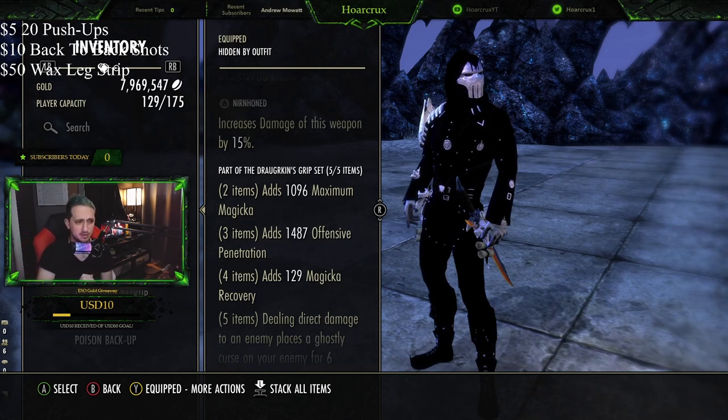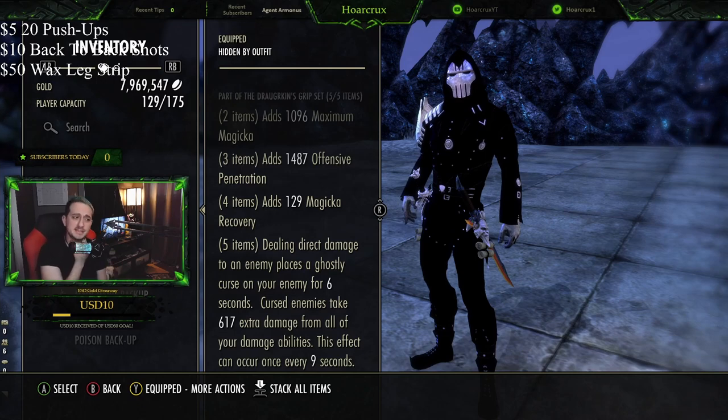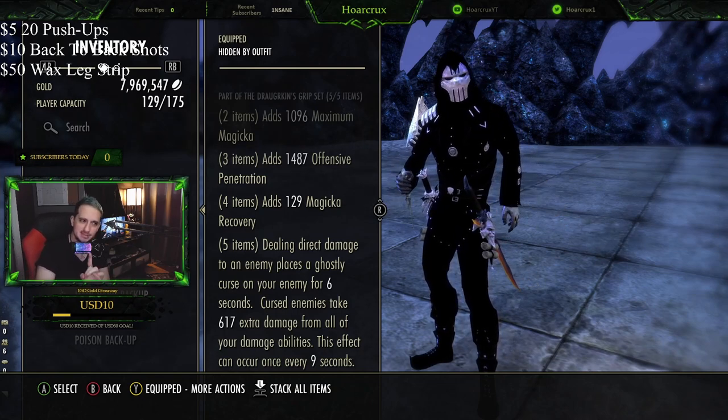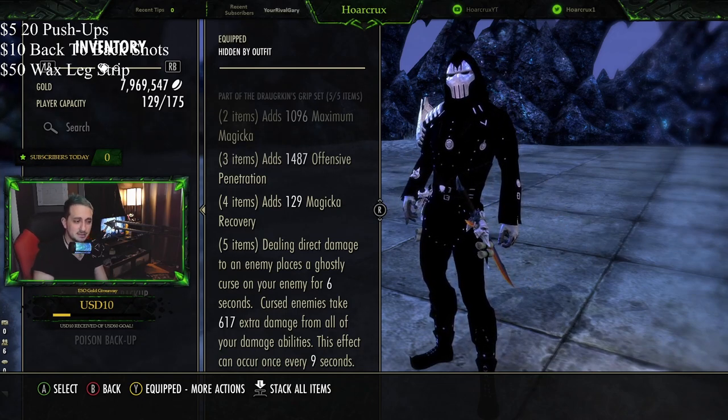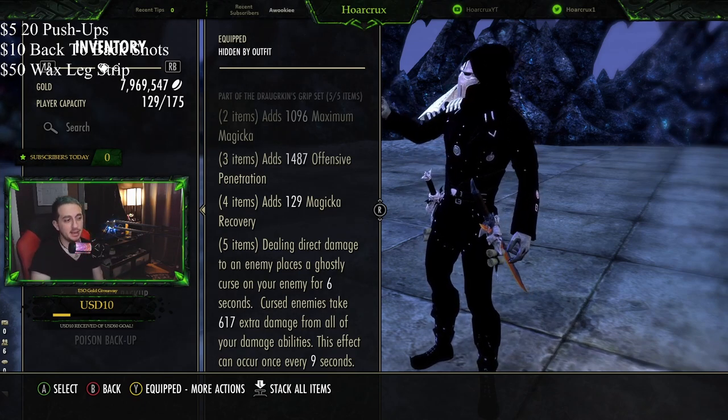The two-piece gives you maximum Magicka — awesome. The three-piece gives you penetration — also awesome. The four-piece gives you recovery — awesome. The five-piece: dealing direct damage to an enemy places a ghastly curse on your enemy for six seconds. Cursed enemies take 617 extra damage from all of your damage abilities, and this effect can occur every nine seconds, so it has a reasonably high uptime.